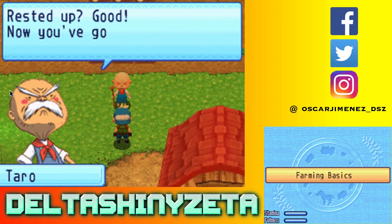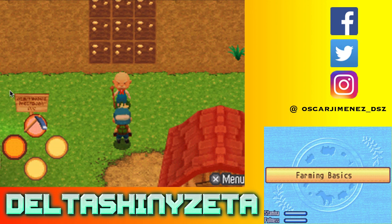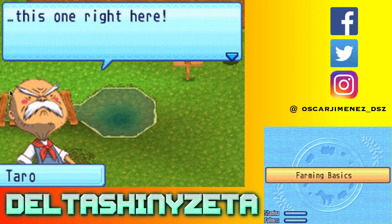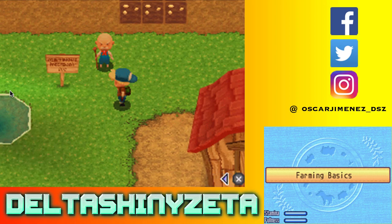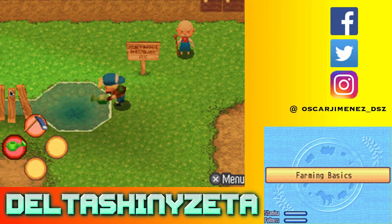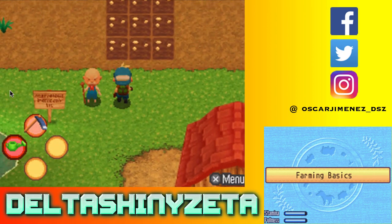Rest it up - good. Now you've got your field tilled and your seeds sown, and next up is watering. Here, use this - you received the watering can. First you have to fill your watering can at a body of water. Put the watering can in one of your equip slots, select it - same thing, go to rucksack, equip it. Now we're just going to press Y. Ready to water - touch the can or press Y to use it. Try it out on each one of those seeds you just planted.